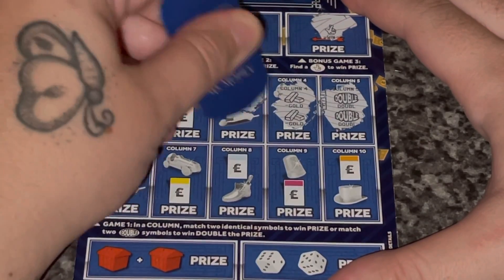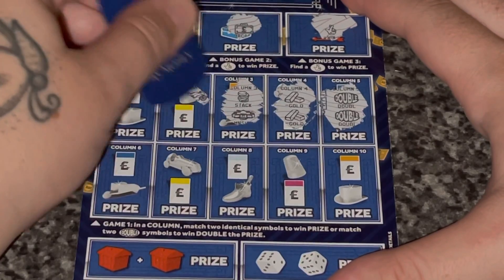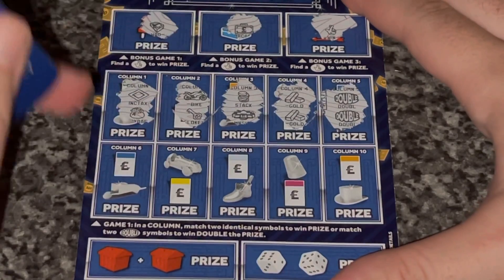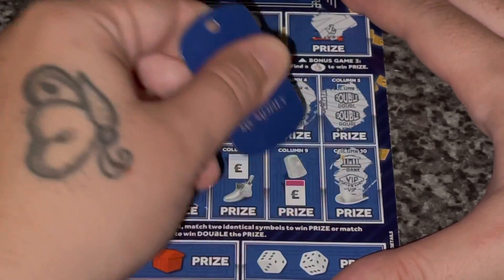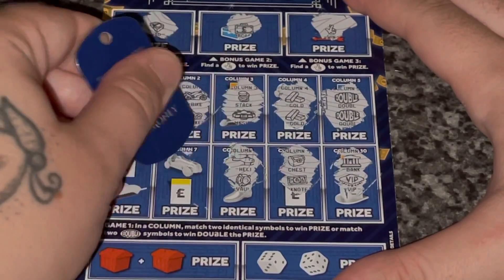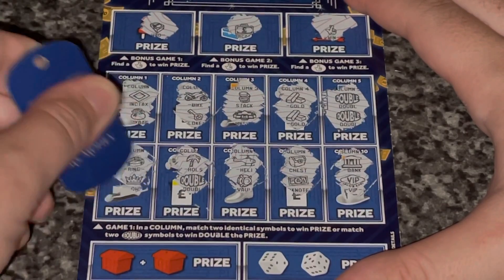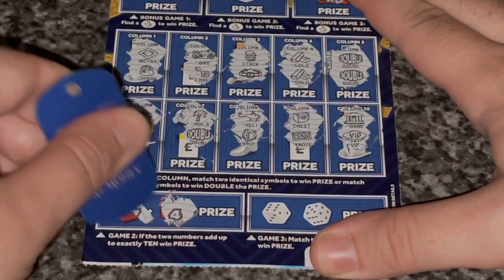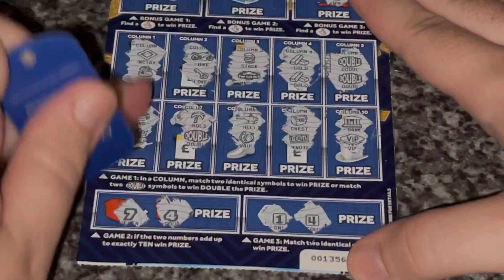I got excited then. Bike and a key. Income tax and a moneyberg — so we have three wins on this card, which is awesome. Great start. Chest and a note. Helicopter and a vault. Palm tree and a double. Ring and a crown. So we're adding up to 10 at the bottom — nope, and no. So we do have three wins here.